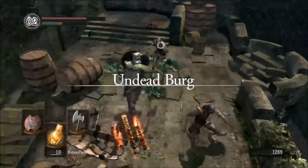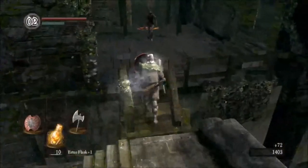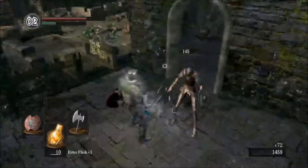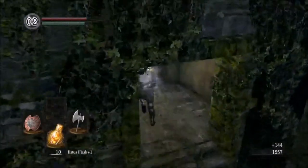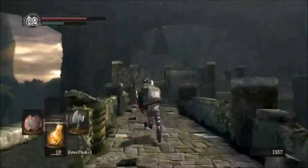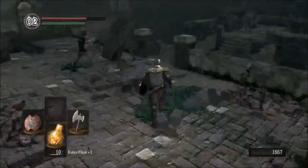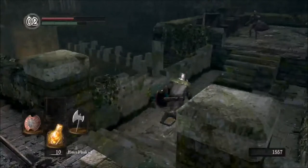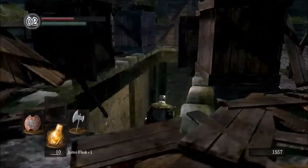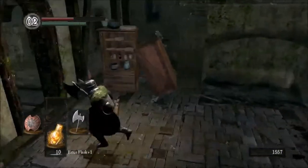We're back in the Undead Burg. We have a couple of methods of getting to Capra. I think I might try and show you the Shortcut — or the Lower Undead Skip, as it's also known.